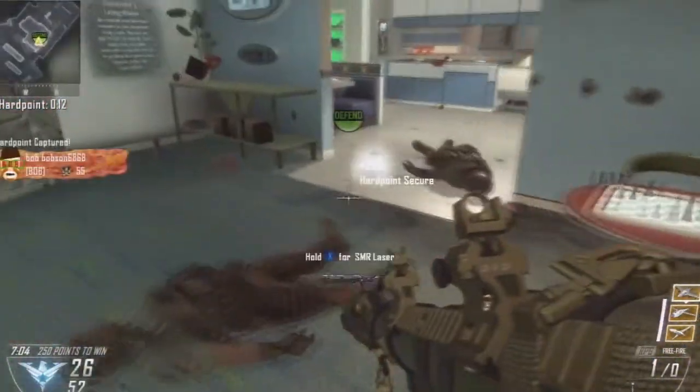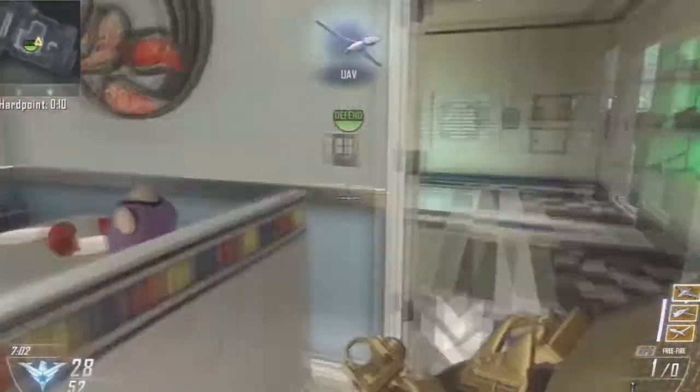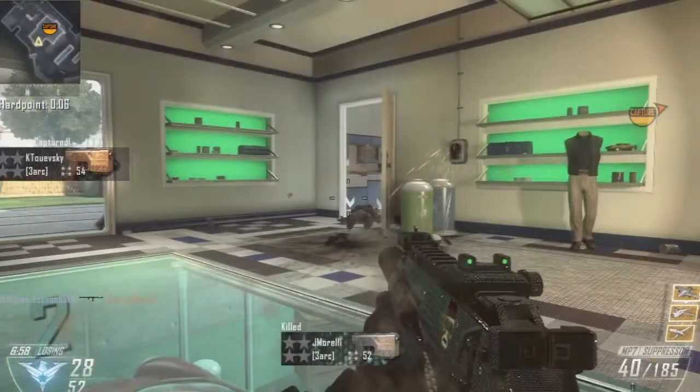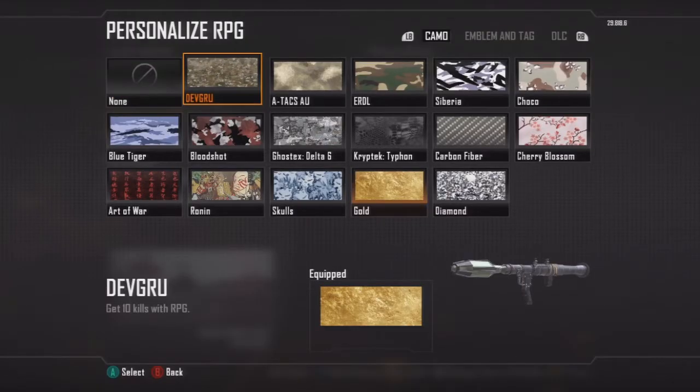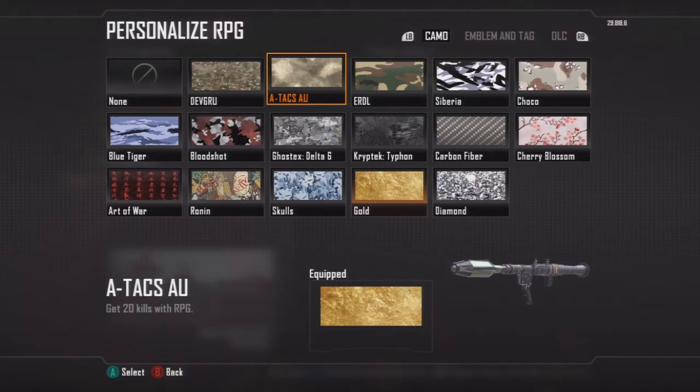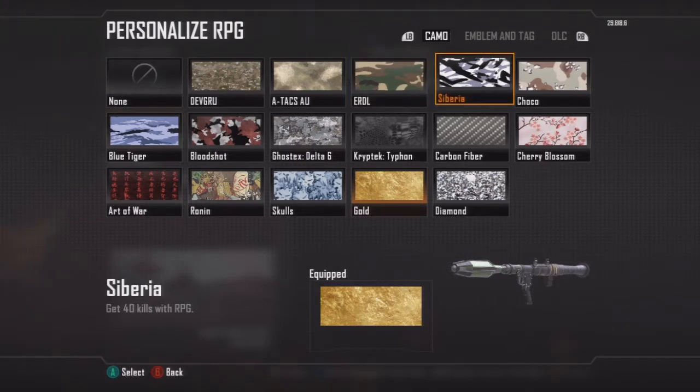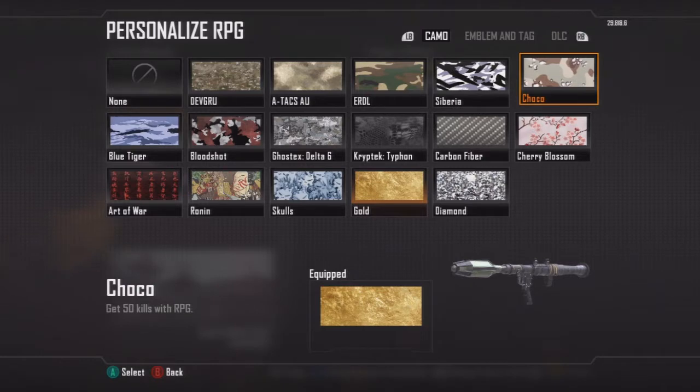I definitely wouldn't recommend trying to go RPG only — you're only going to get a couple kills each life. Now let's look at the unlocks. You got 10 kills, 20 kills, 30 kills, and every launcher has its own unique challenges: 40 kills, 50 kills.